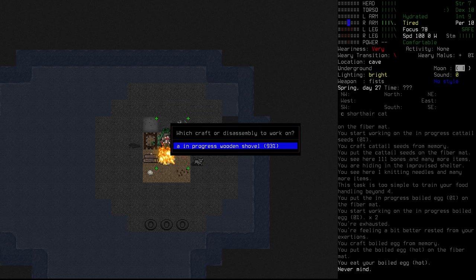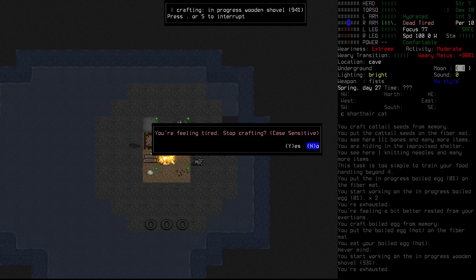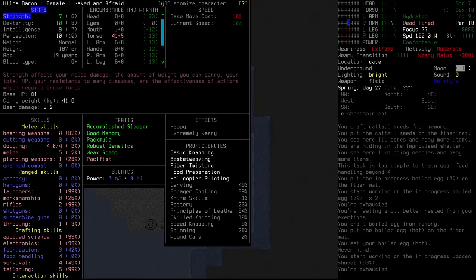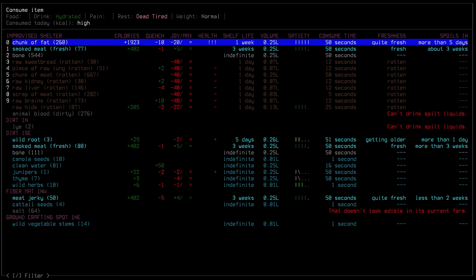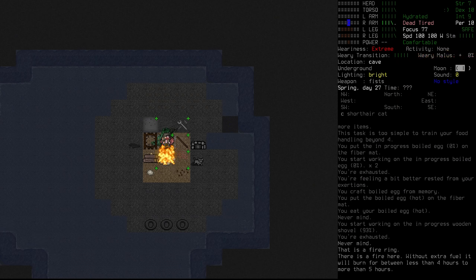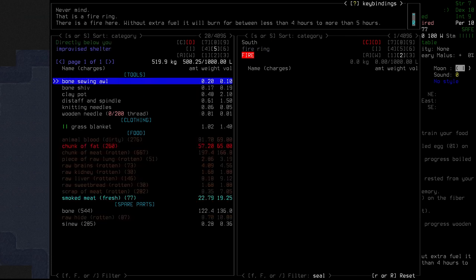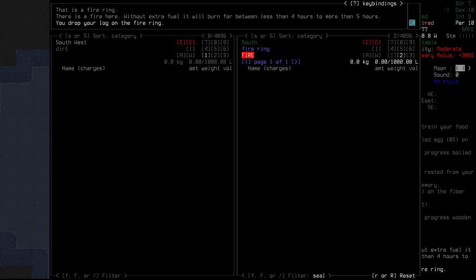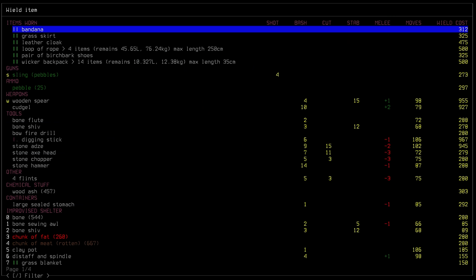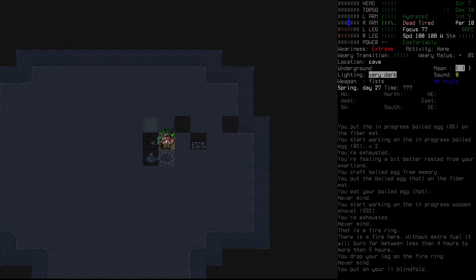We jump back toward the shovel to work on it a little while longer. We are feeling dead tired, so I think it's worth stopping — we'll be able to finish that off tomorrow without much trouble. Our weight is normal, we've had high calorie intake, and we have five days on that fat. We'll process it, don't worry. We inspect the fire — it needs wood, so we add one log to see us through the night. We wear the blindfold tonight since it'll take a little longer to get to sleep.